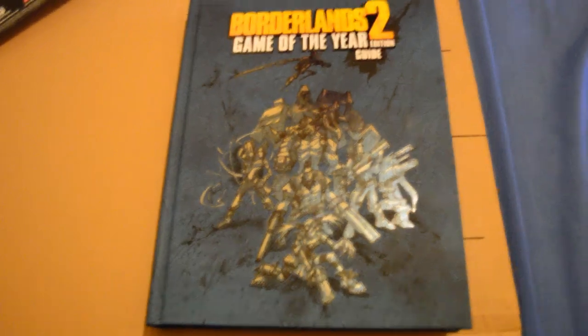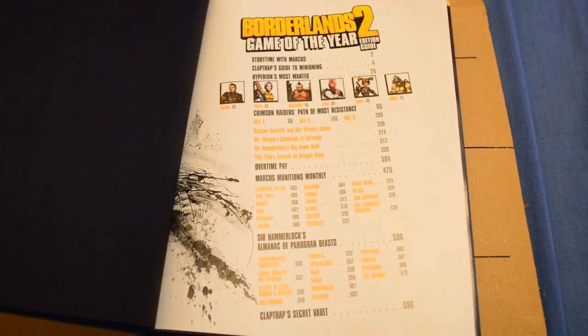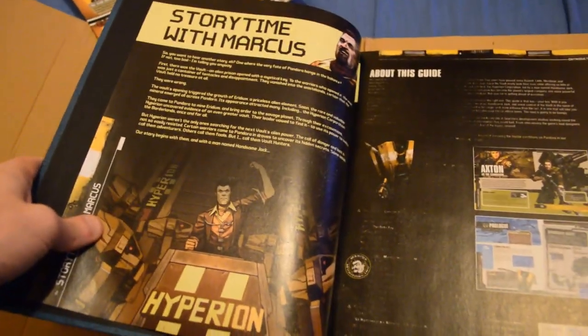Let's take a quick little peek into the book. Great black page going on. The first page is basically a contents page - Borderlands 2 Game of the Year edition, going through everything that's in the book and what page they're on. Starting off we have Story Time with Marcus, which isn't too bad.